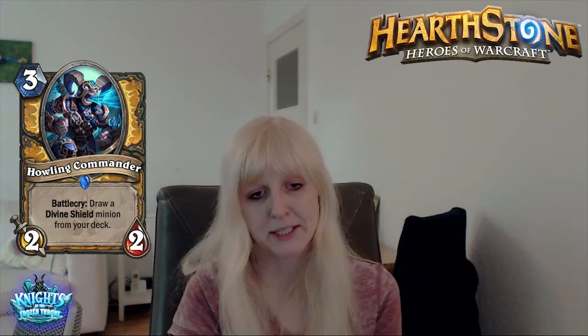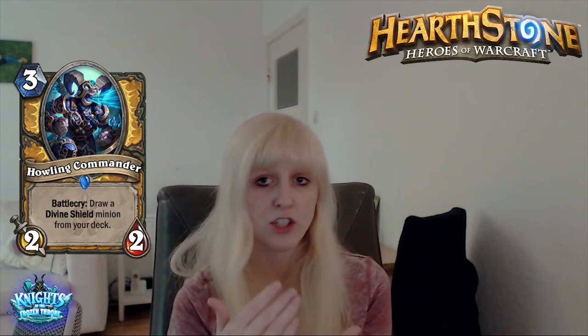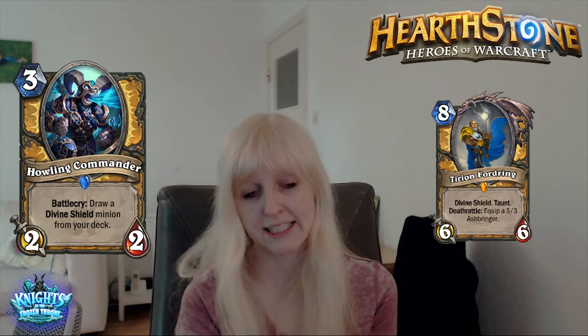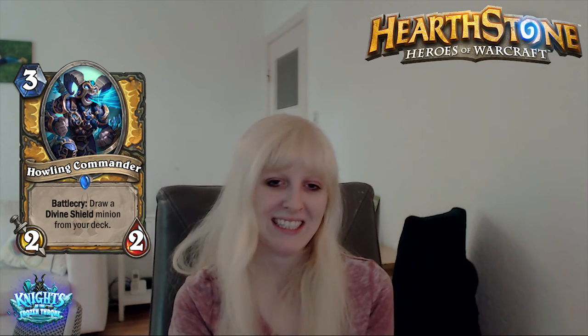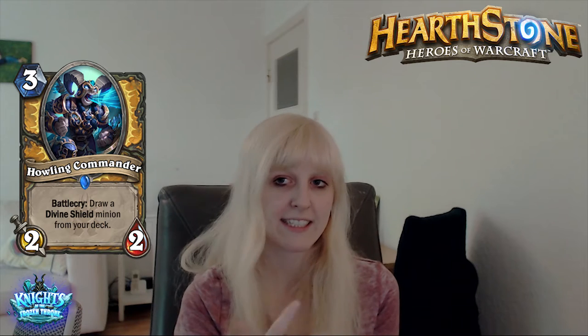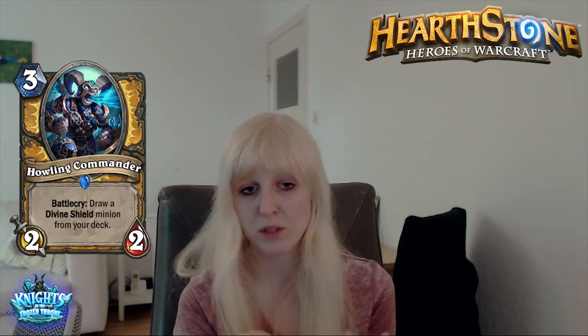Howling Commander. 3-mana 2/2 Paladin card. Battlecry: draw a Divine Shield minion from your deck. This is a good card — 3 mana to draw a card. It of course depends on whether you play a Divine Shield Paladin build. People said you can draw Tirion for free, but you don't want to draw Tirion on turn 3 since you can't play him until turn 8. You want to curve out with these draw effects. I would rather see this in Divine Shield decks, and if those Divine Shield decks work out, we might see it in there.